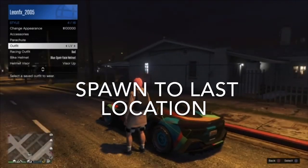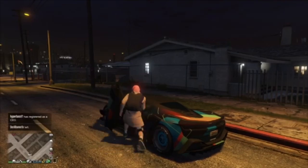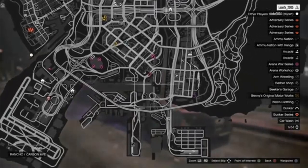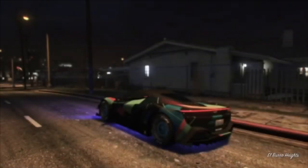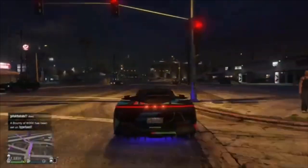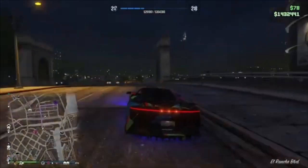Head straight over to any gun shop near you and set your spawn location to last. Get in your car and drive over to the nearest time trial. En route, pick up a parachute with the most basic outfit you can, and take off the accessories like the glasses. I'm going to skip ahead until I get there.